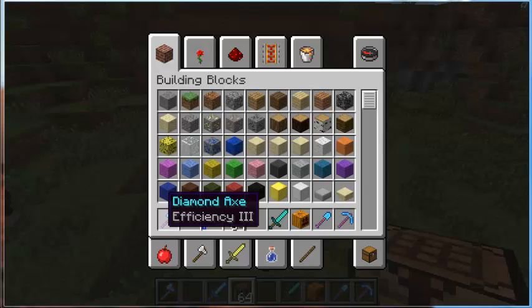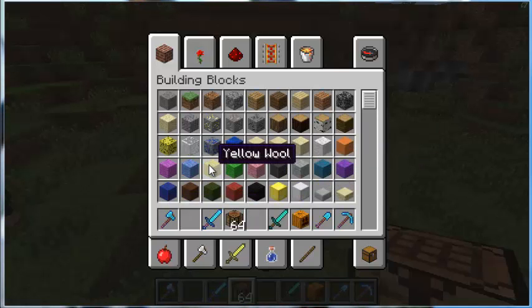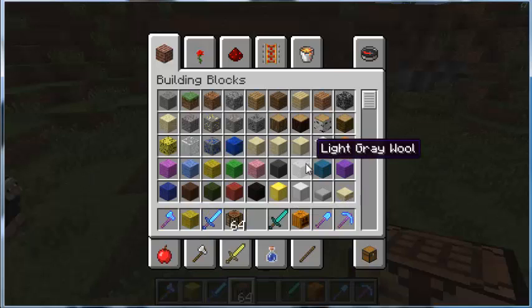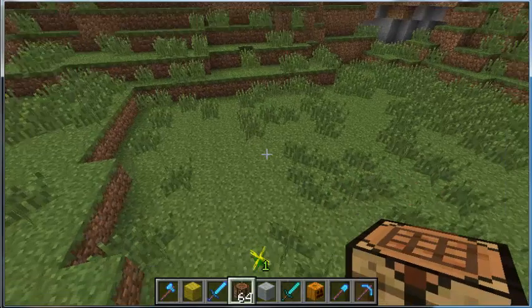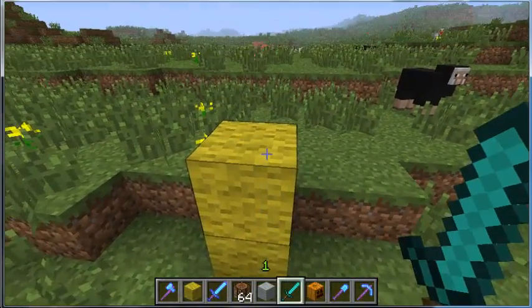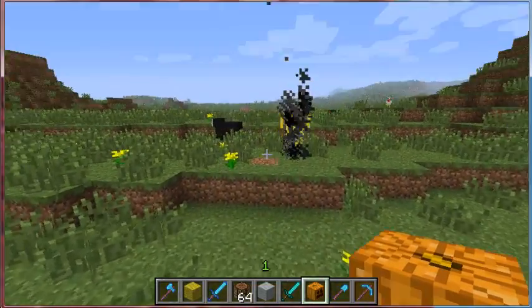Next we're going to do the blaze. Every single one of these statues uses wool, so you don't have to go around getting a ton of gold or anything. The blaze is going to use yellow wool. If you need blaze rods you can always do this - and there you go, you have yourself a blaze.